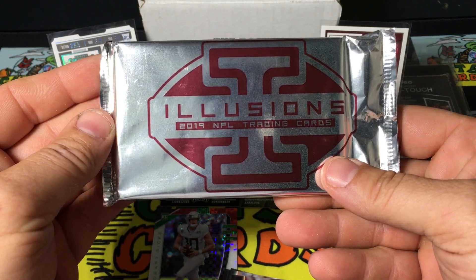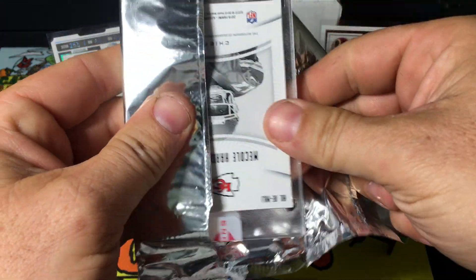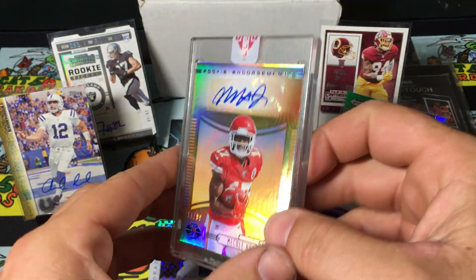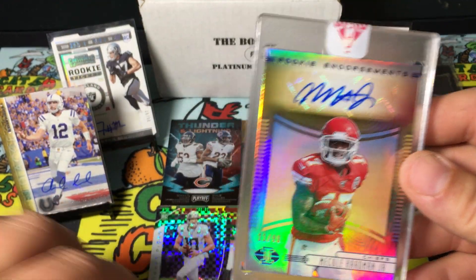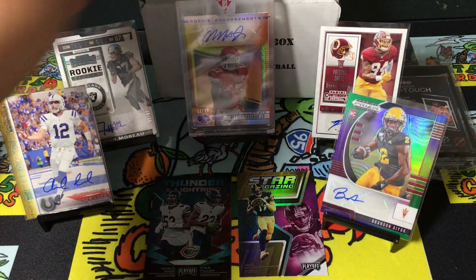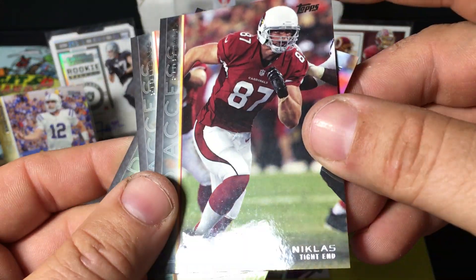Illusions 2019 — what could be in here? I don't know, but let's find out. We know it's a hit — it's the encased card. Oh boy, I saw that Chiefs logo. Boom — Mecole Hardman Jr., 11 of 99, Rookie Endorsement! I got to say, this is definitely a solid, solid Boombox. Let me slide these down and add one more. Mecole Hardman Jr. And I had a couple cards left from the Field Access pack — I got a little excited with that Andrew Luck. Marcus Peterson, Rashad Jennings, and Troy Nicklas.